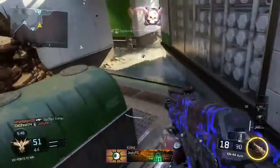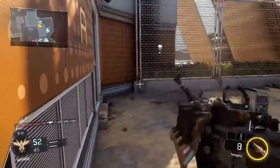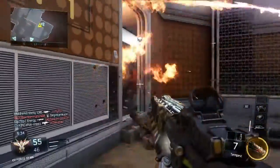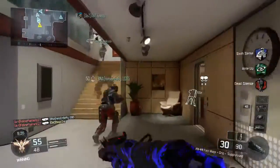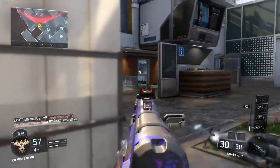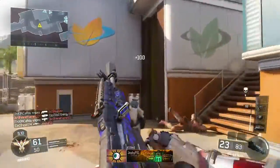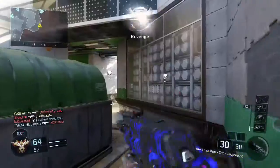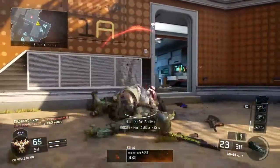For perk three we have Dead Silence. We have this combined with the suppressor so no one will be able to hear you — you'll be able to sneak up on people and they won't know you're there. When you're shooting, they won't hear you either. I've permanently unlocked Dead Silence because it's at such a high level, like 50 or 40, and it's pretty much the only perk three I use.